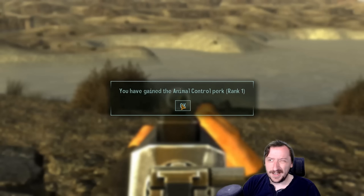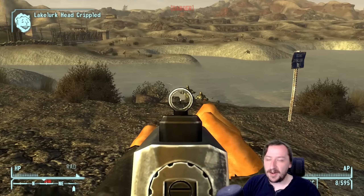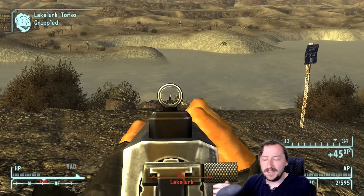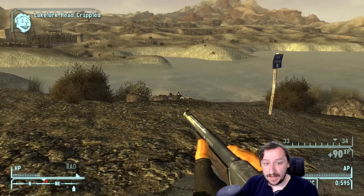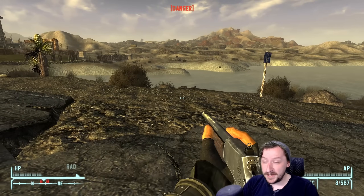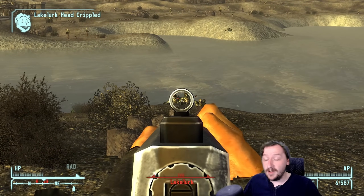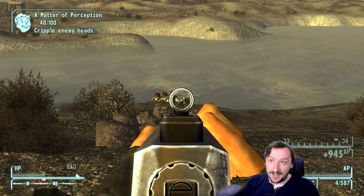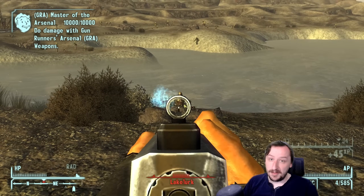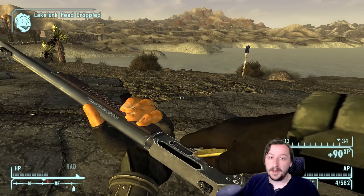Assuming you can get enough .45-70, which might be a little difficult early on — especially if you want to rush and get the Medicine Stick right away — that's the main caveat. And that wraps up all of the guns and weapons in New Vegas. I'm probably going to do a compilation of all the rifles, and then one major supercut of all the weapons we've discussed. There will be more Fallout New Vegas content in the future, and I'll also be moving over to Fallout 4 and Fallout 3 as well.